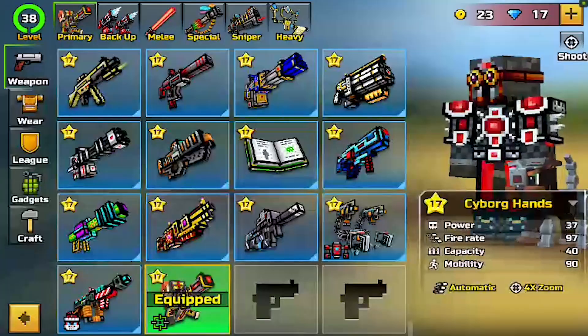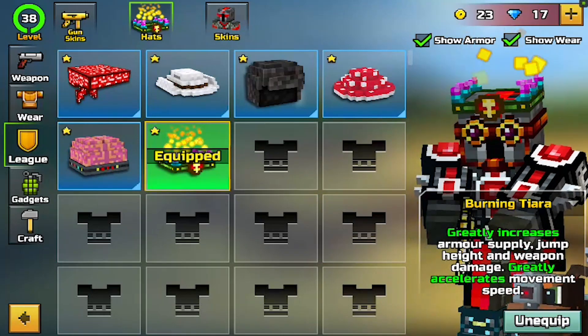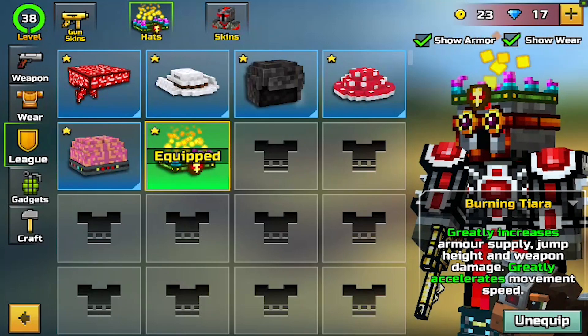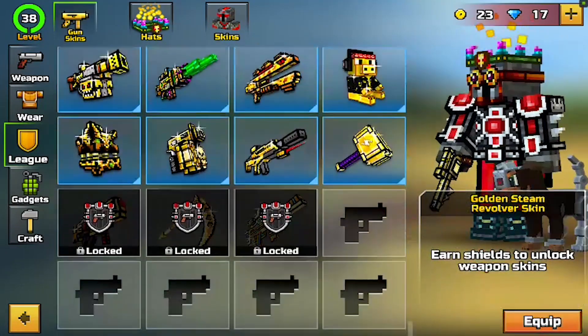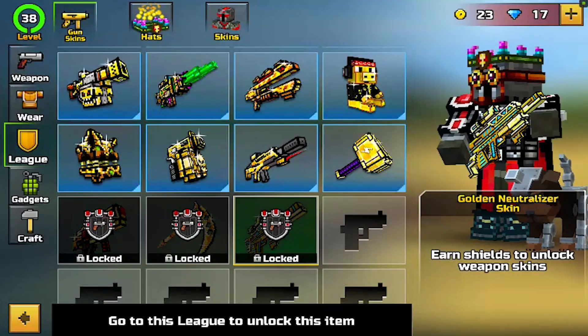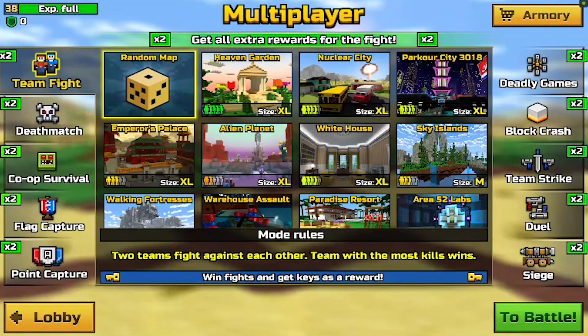If you go over here into League, you'll see that you have all the league stuff as well — forgot to mention that. You do have every single league item. The only other issue is the new golden weapons — you have to get those legitimately if you want them. But other than that, let's hop into a match and hopefully I don't lag.